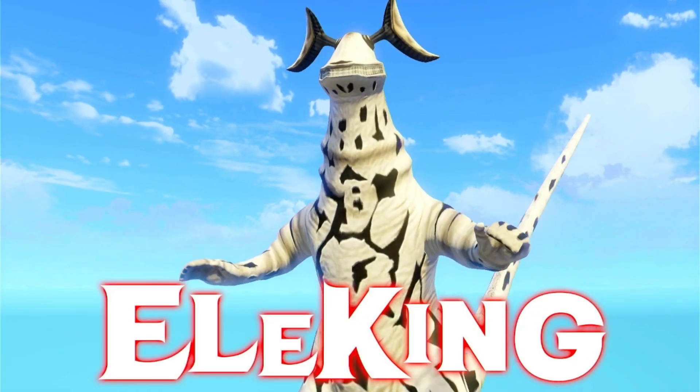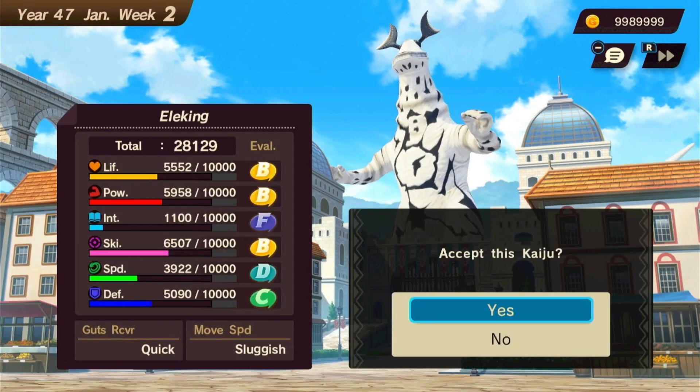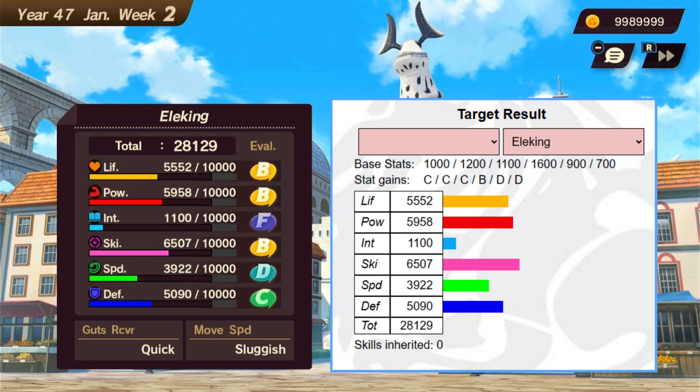You would repeat this until you land on a week that gives the breed you are aiming for. We've landed on the 6% Eleking and I'm happy with that. Here's a comparison alongside the calculator's predicted result.